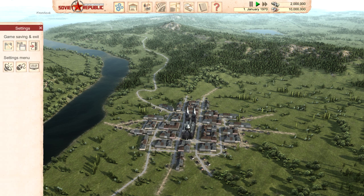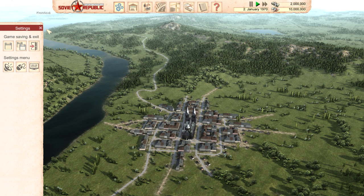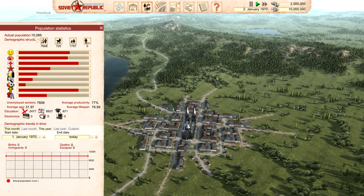Let's go across the top toolbar. The first icon is your settings — this is where you do your saving, all your sound, mouse, and game control setup, graphics, and so on. The next one is your resource status, which tells you — at a given camera distance with all maps selected — what all resources you have in your town: wood, bricks, cement, oil, those types of things. You can select whether you want to see resources inside buildings, vehicles, or trains.